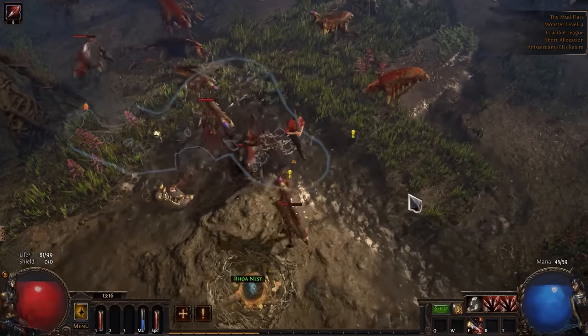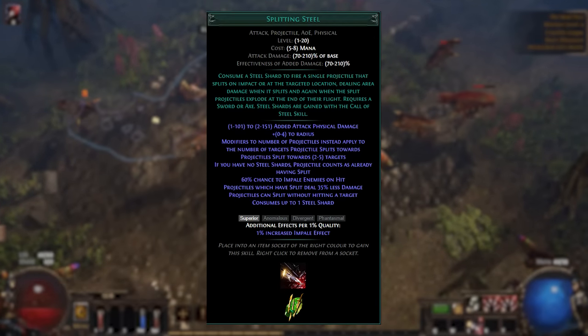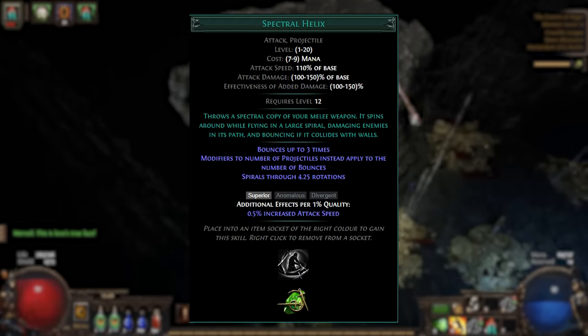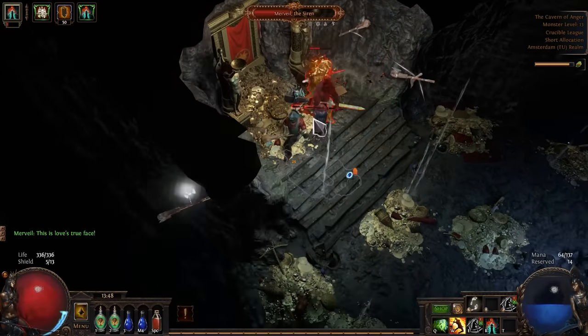Since corrupting fever isn't the best skill to complete a campaign, I decided to start with splitting steel and switch to spectral helix at level 12. Pretty boring, but fast and efficient.